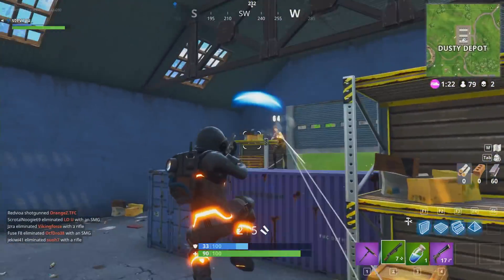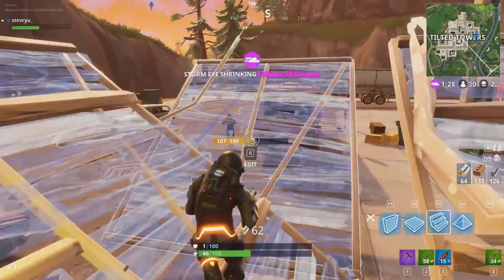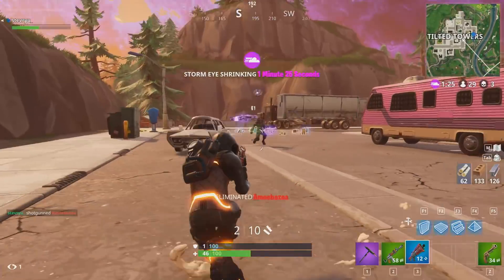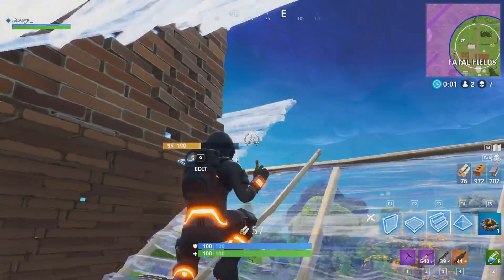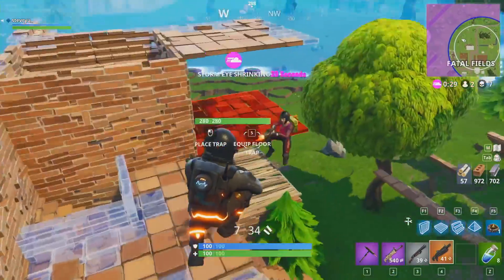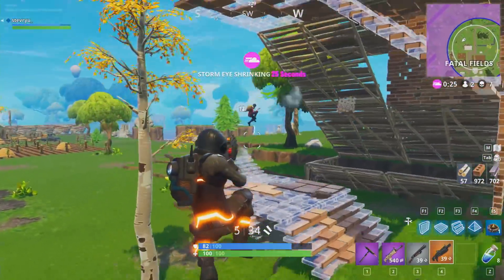Ever since Epic removed the ability to quickly switch between two pump shotguns, players have been pairing pumps with SMGs or tactical shotguns for close encounters. The Heavy Shotgun now gives players another legitimate option to pair with the pump in what's arguably Fortnite's best close quarter combo.